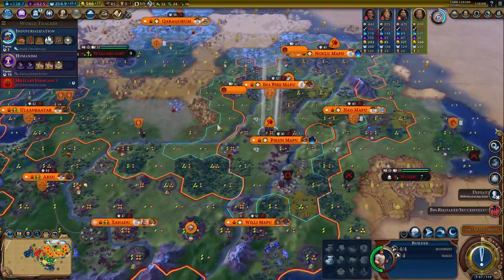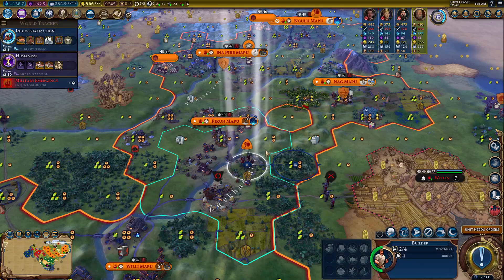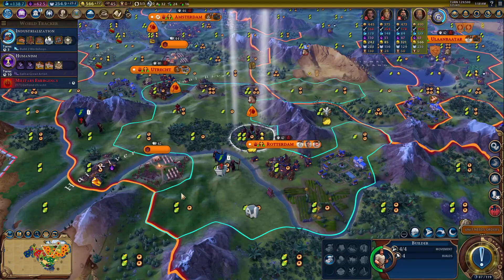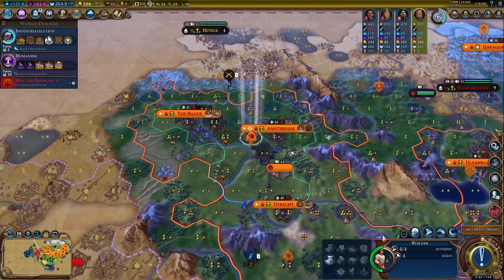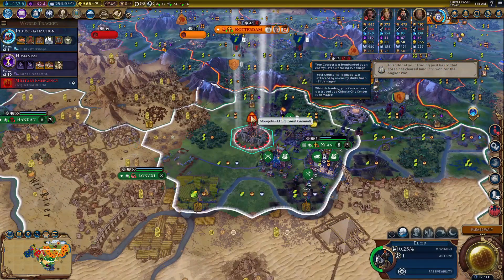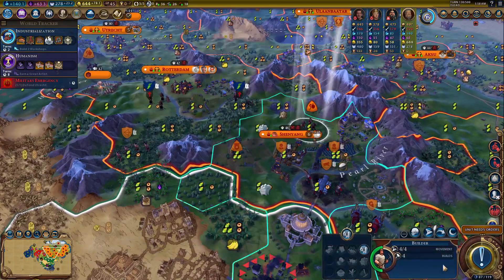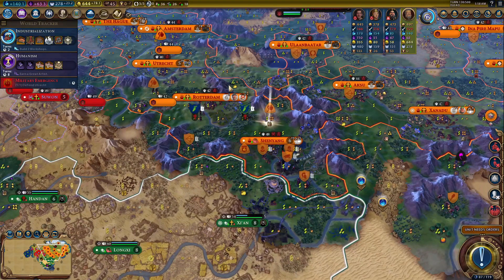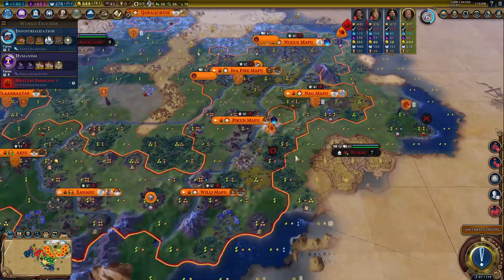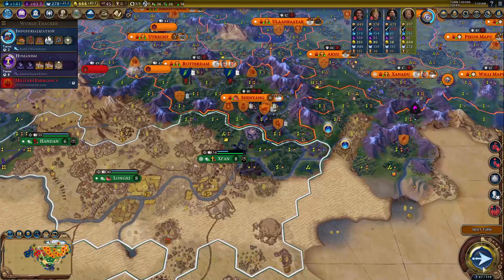We're making a lot of money per turn, so we should be able to do those things fairly easily. Let's chop out the marsh and get some mines. We're repairing all these cities — they should be much much stronger. Apparently one of my units moved in on its own — that was a bug. We're gonna need a few more horse units. Our science should skyrocket in the next few turns.